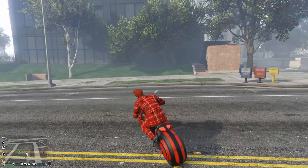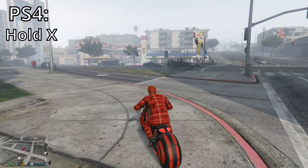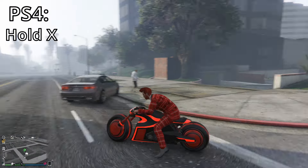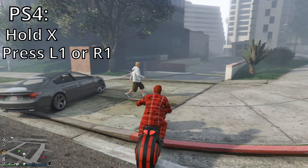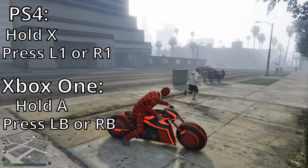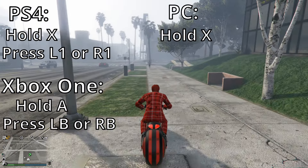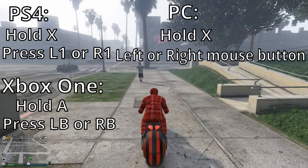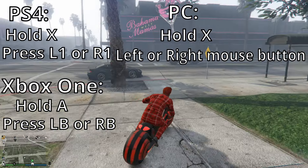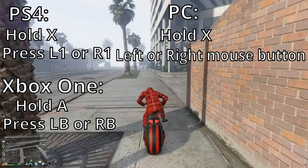That's it. Just to say it again though, just in case: on PS4 you hold the X button or the cross button, and then you press L1 or R1. Xbox One, you hold A and you press LB or RB. And on the PC, you hold X, then you press the left or the right button on the mouse. That's all you need to do, and you'll get used to it as you're kicking or meleeing.